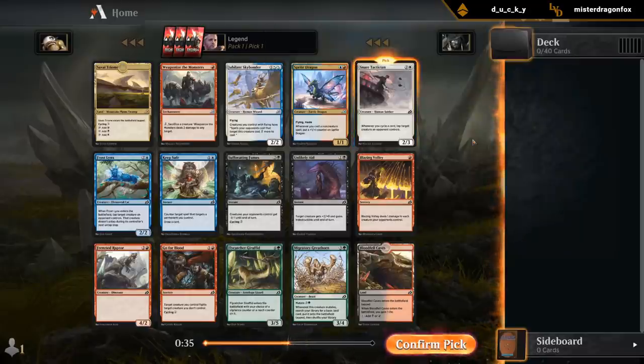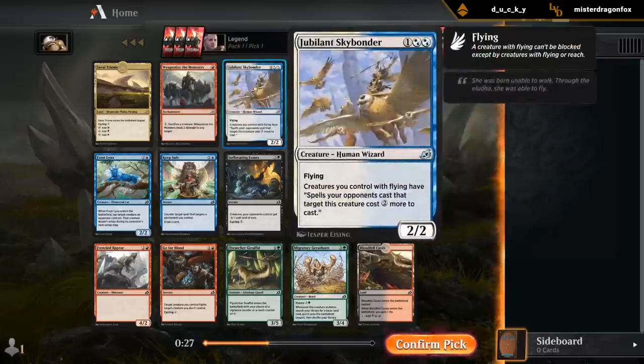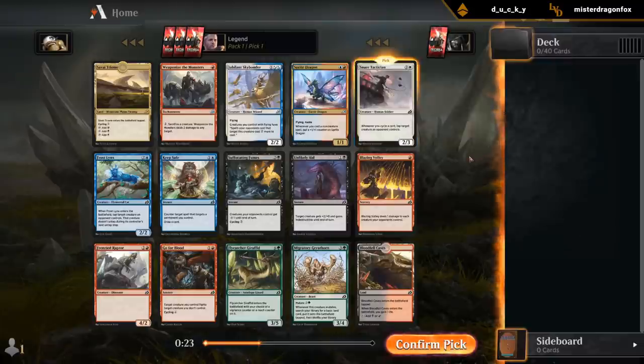Take all the one-mana cyclers, or we could take a Sprite Dragon and draft the Blue-Red Spells deck. I'm kind of down to try out a cycling deck — take all the Tacticians and other cycling payoffs we can find, and all the one-mana cyclers we can find, and try to build a deck like that.